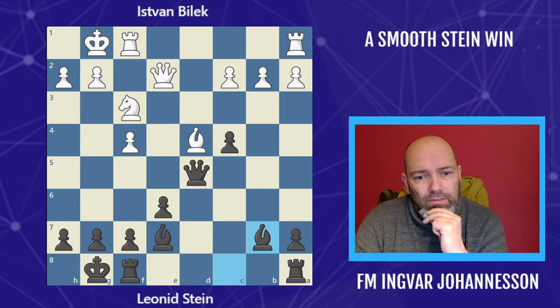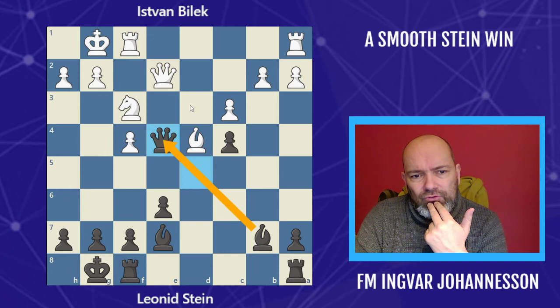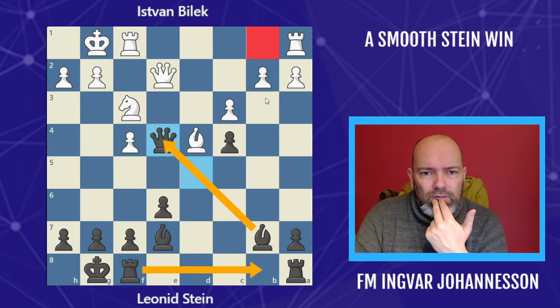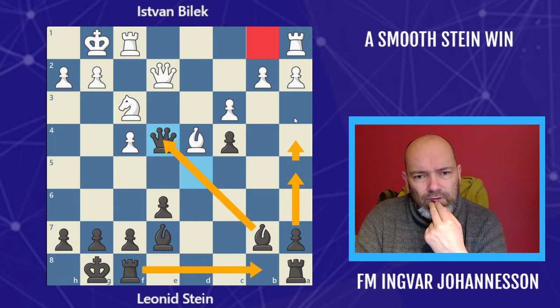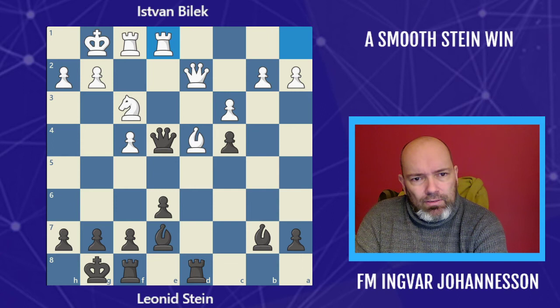Bishop e3, and Stein takes. And of course, bishop b7 — this game just flows very smoothly. White does not want to go for the queen trade because if he does, this bishop will be very strong. It will cover b1, and we can go for an attack on these pawns — maybe double the rooks, use this pawn to create further weaknesses, try to push it to a3. Basically the bishop will be a monster and white can't do much about it. So he prefers to keep the queens on.